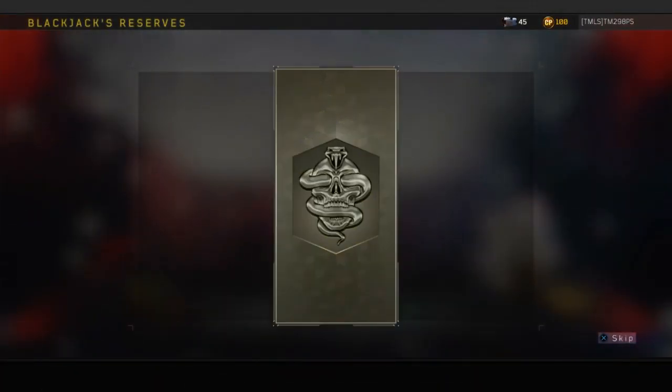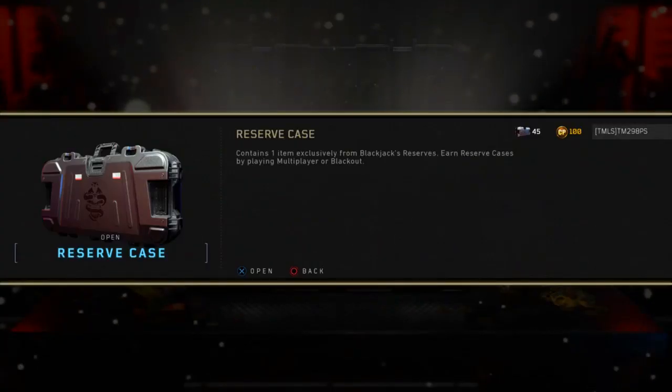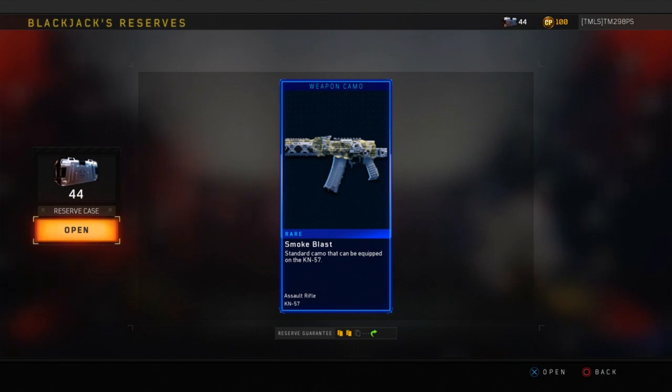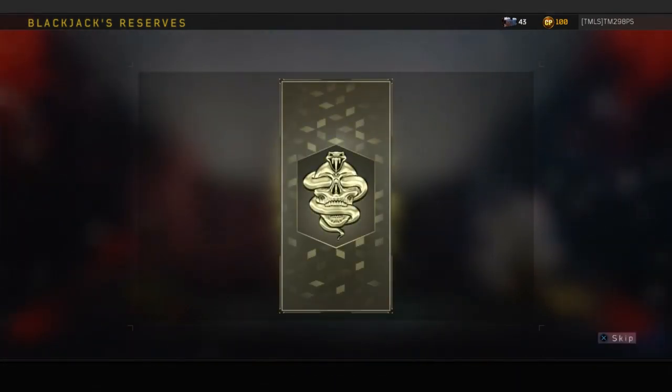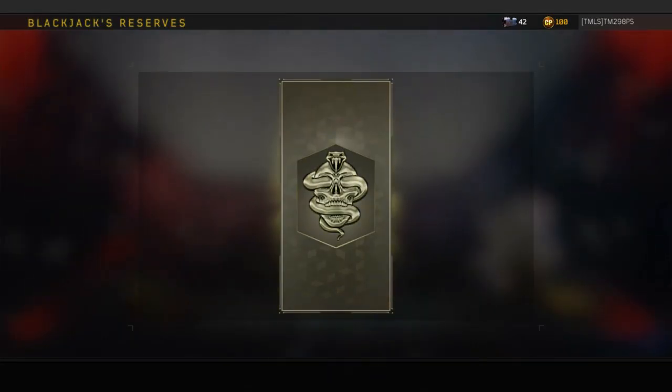I apologize if my reactions aren't over the top. Custom Outfit for Zero — I mean, I guess that's cool. Smoke Blast — that's a cool camo. I don't really care that much for multiplayer stuff. Cry Salas — I think I'm mispronouncing that.